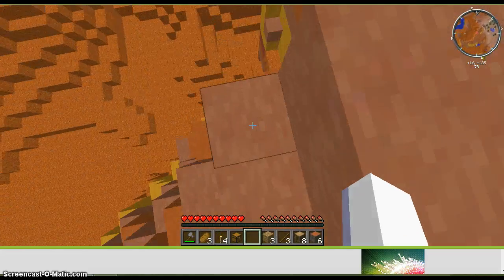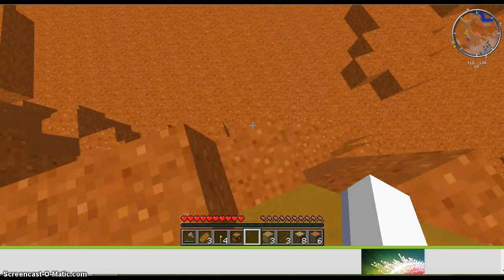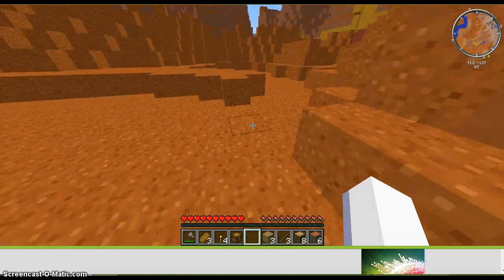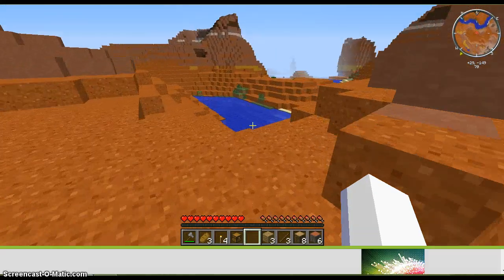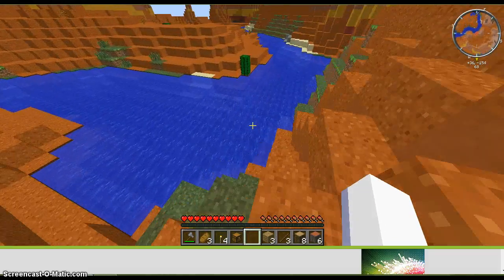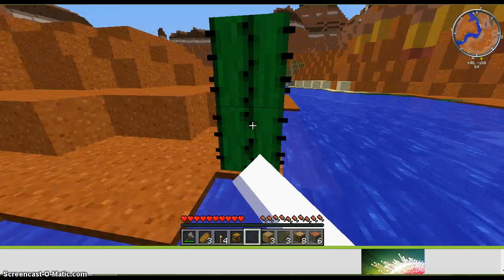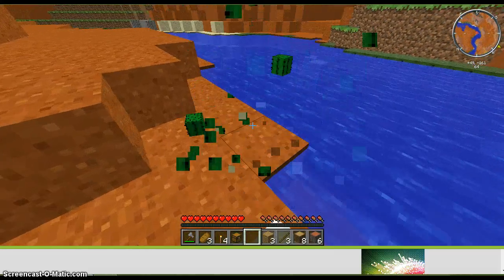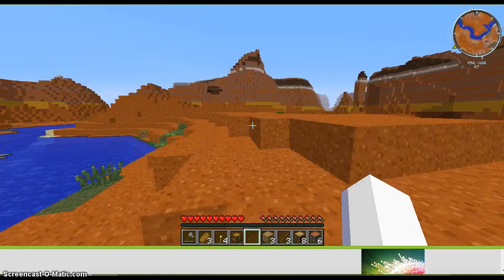I might do a mod review on the voxel map. It's pretty simple actually. You go to the Minecraft Planet forums and you just find the mod, download the mod, and keep it on your desktop. Then while it's on your desktop, you go download Forge.